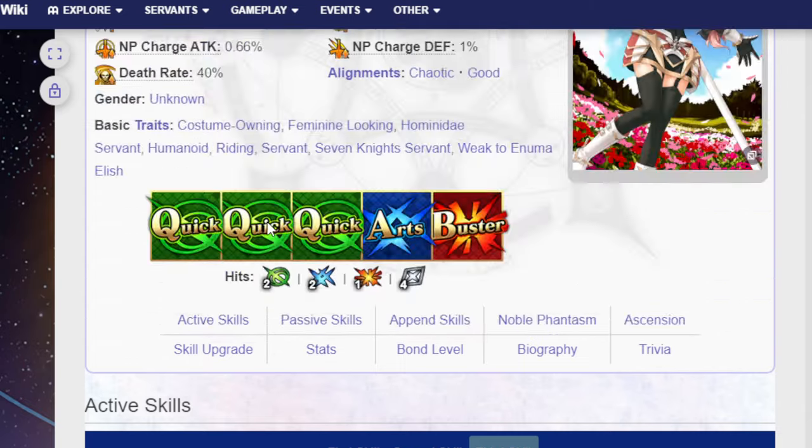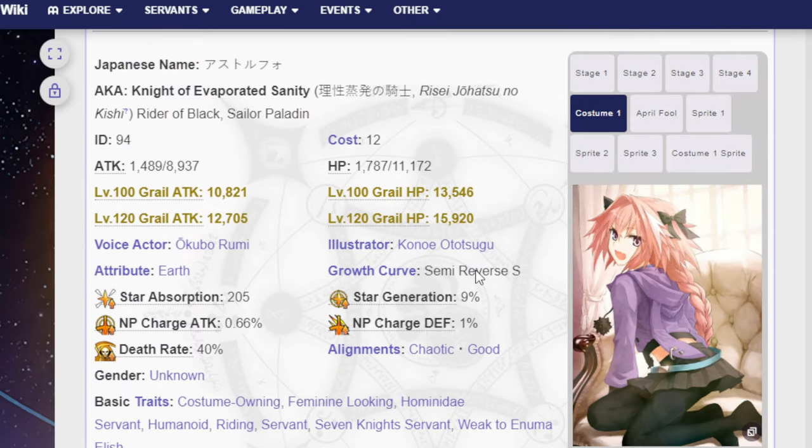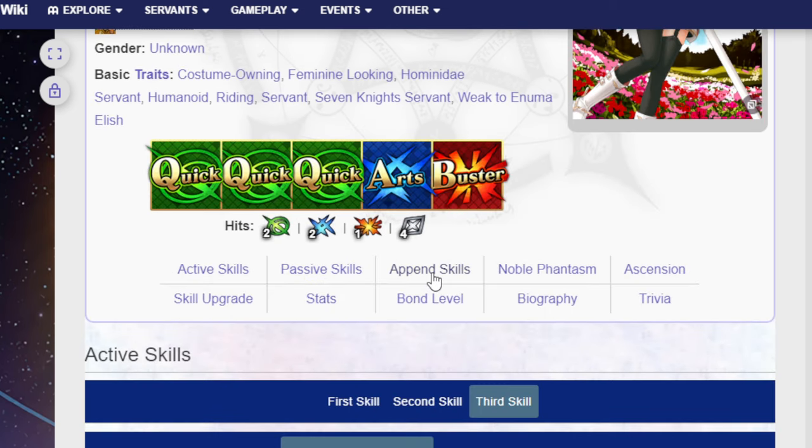Astolfo also comes with a costume dress — only one. They haven't released the other outfits, likely because they're associated with the Agartha event. But the available costume is really nice.